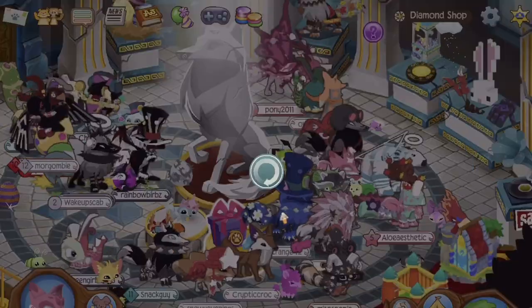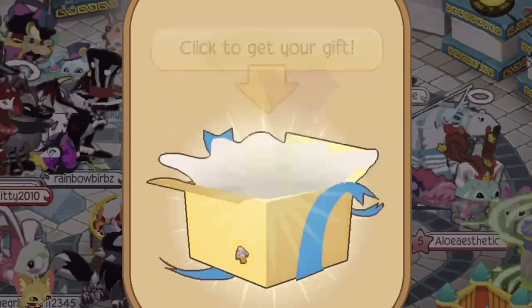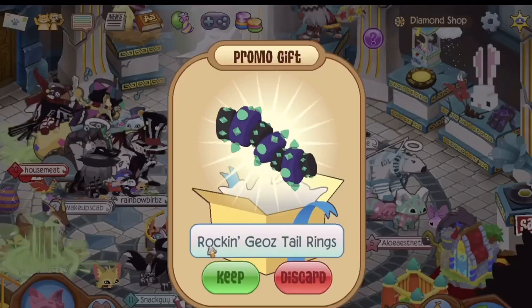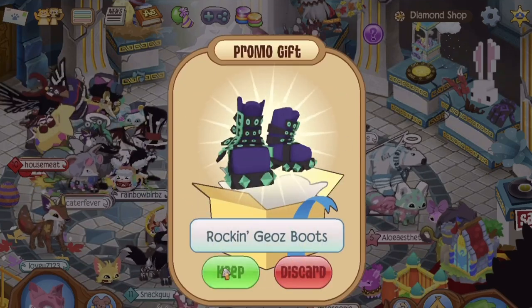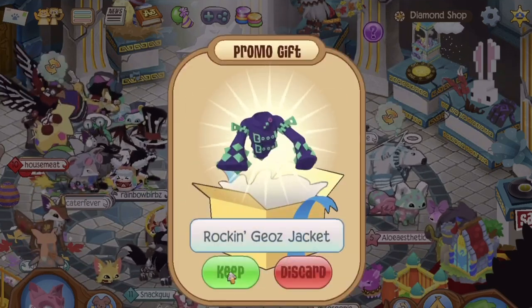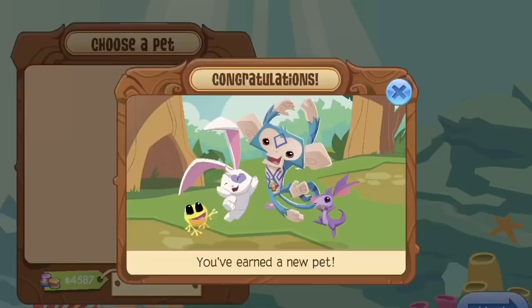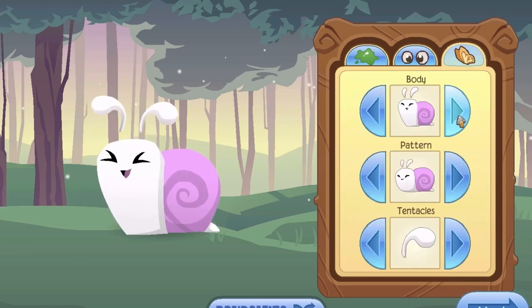Go ahead and get the armor. This is suspicious — even the thing has a Club Geos fit! And my favorite, the snell. He's gonna be so adorable, that one's too cute to pass up.